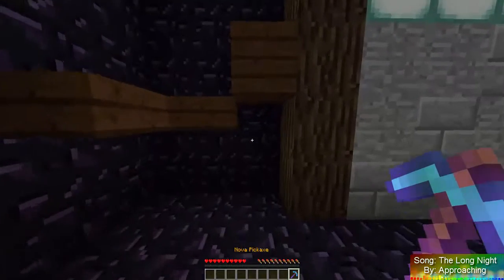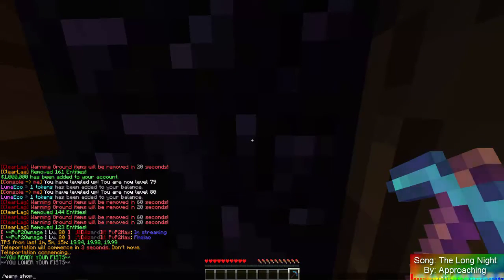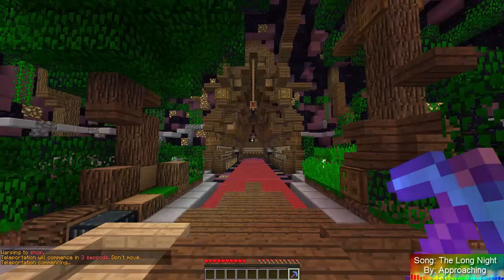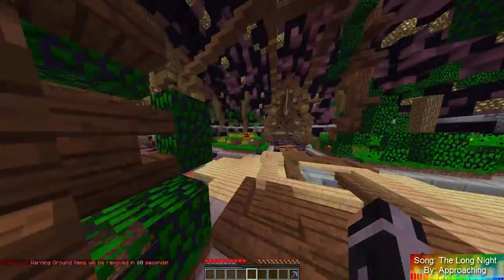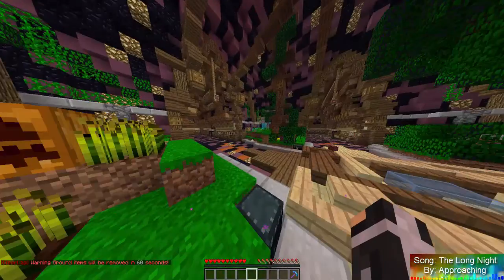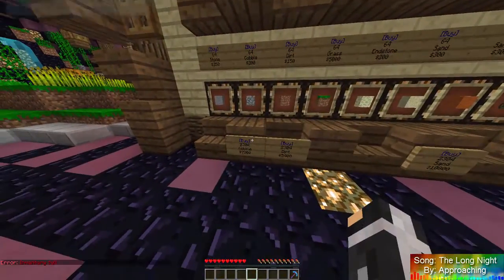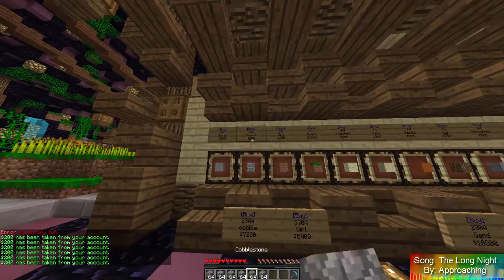So we're actually gonna go out here and go to Warp Shop real quick, and we're gonna buy a whole bunch of cobblestone. Basically our strategy is they have a home set — we think at that area set up at the bottom — so we're gonna fill it up with cobblestone in hopes that that will work.